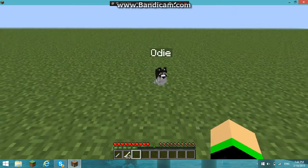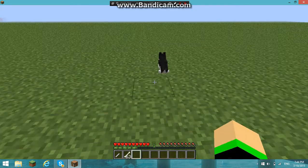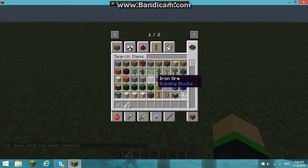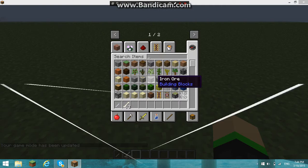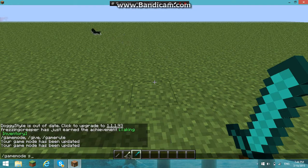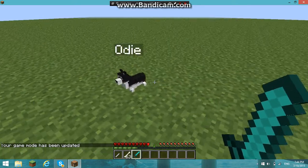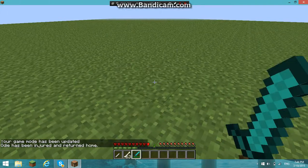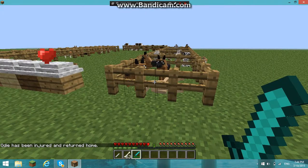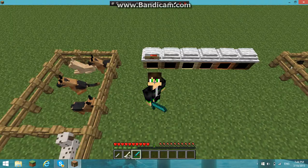I'm going to use a bow, and just get a sword — a diamond sword. Alright, and then once your dogs die, they actually go to their assigned house, as you can see.